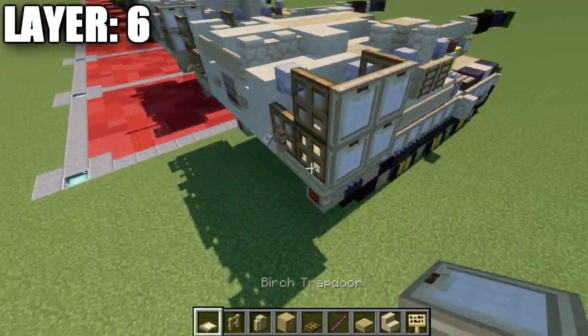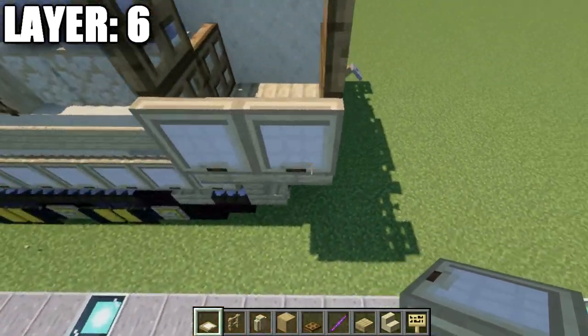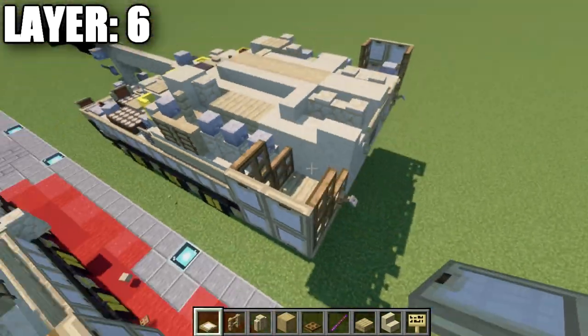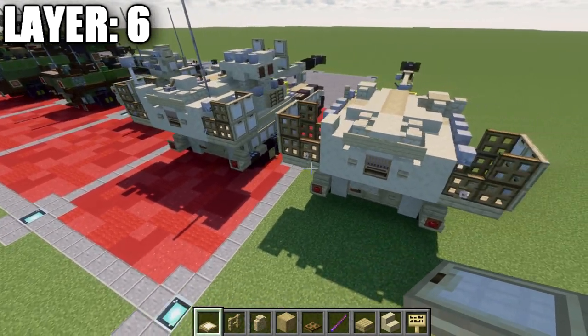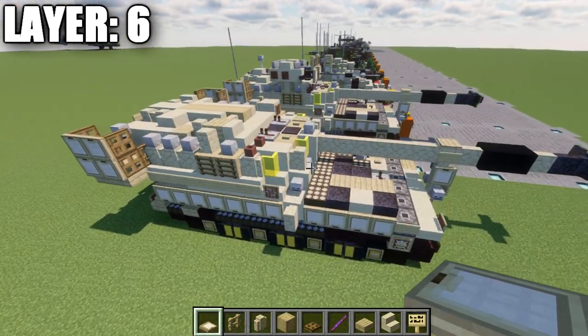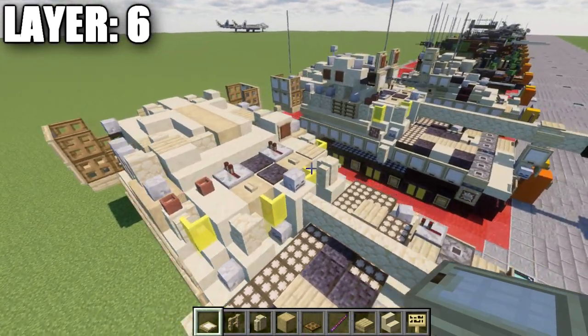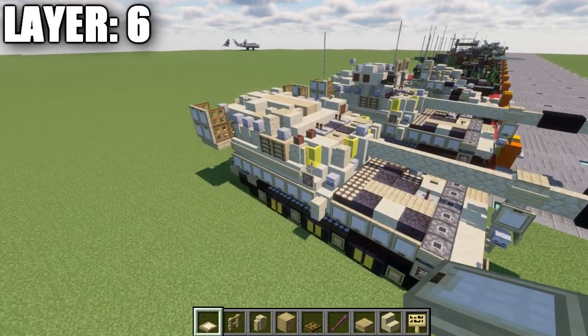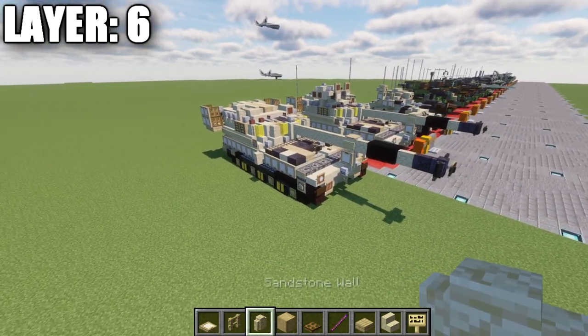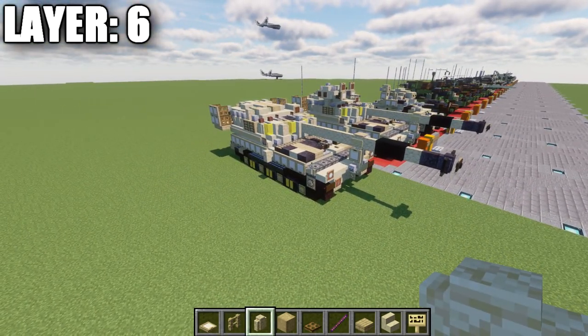Place birch wood trapdoors on top of the outermost ones on both sides. Once that's all complete, that wraps up layer six for the build. Everything appears good to go, so that concludes layer six and we'll move into our final layers.